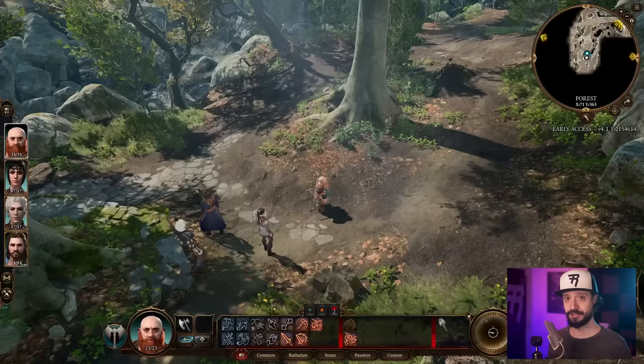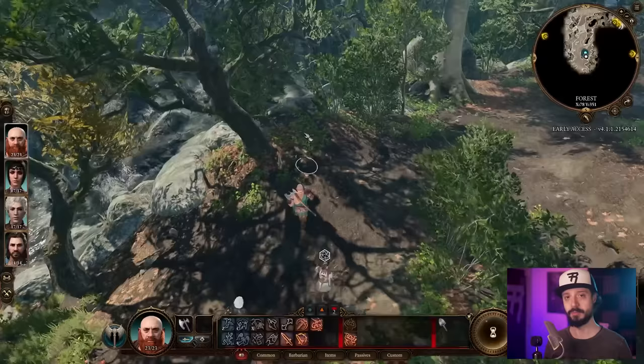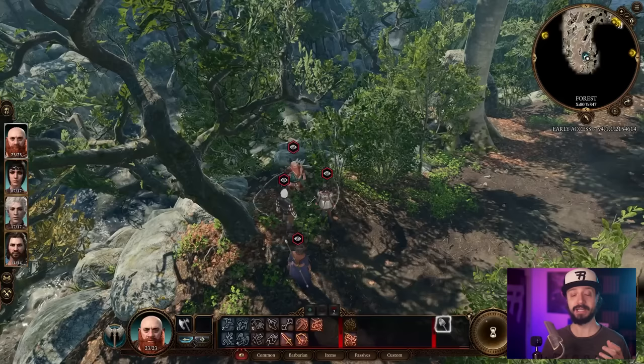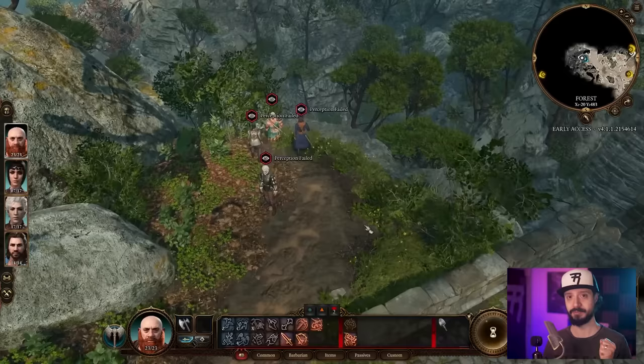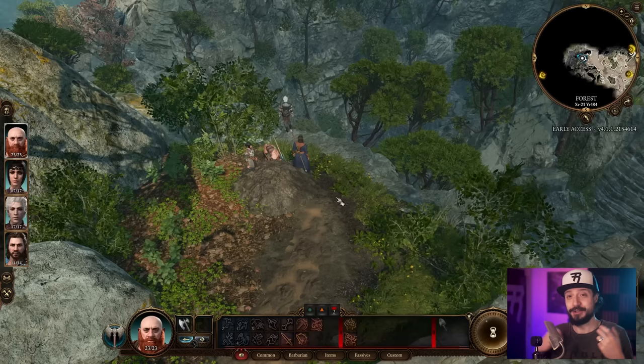On to tip number eight — buried treasure. Sometimes while walking around the open world, you'll see a perception check roll. If you pass, you find buried treasure and dig it up. But if that perception check fails, don't just keep walking. Stop moving, pull out your shovel, start digging, and you can generally find the treasure anyway.